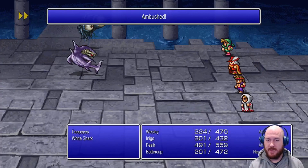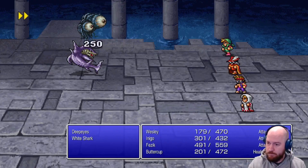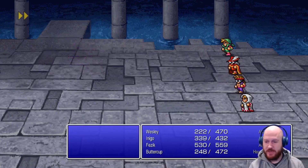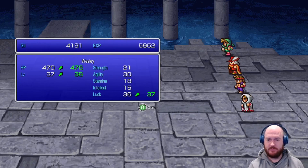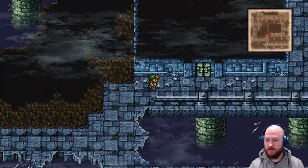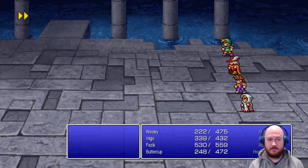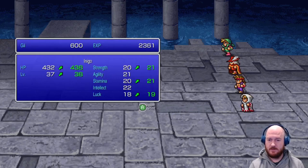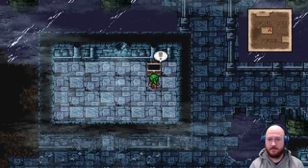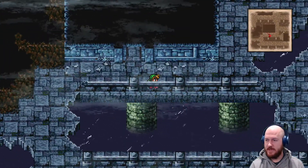No axes for me. Sweet HP! We need to get Wesley some strength in here - I know he's a thief, rogue, whatever. The mage's staff is yeah, a black mage item.